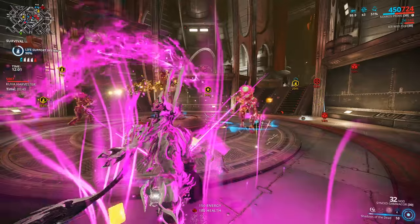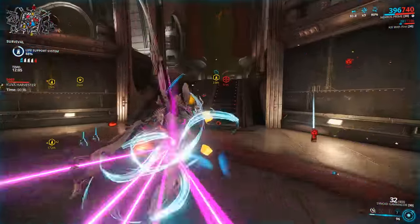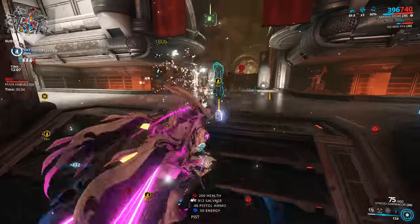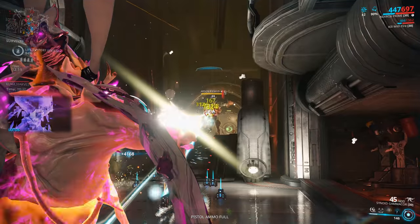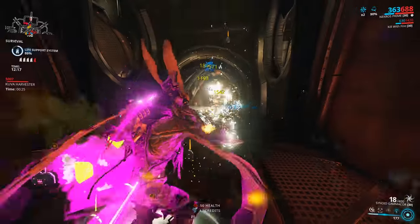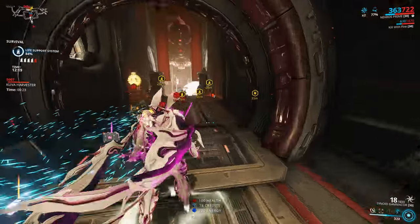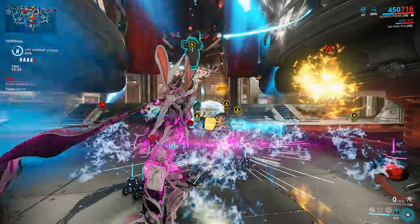214% power strength is needed for Shadows to give you that 90% damage reduction. Anything lower than 214% and you get less damage reduction, so if you're comfortable with less then you could drop it down and avoid the low efficiency that comes with Blind Rage. You could drop out Blind Rage and put Intensify in instead, or whatever mod you want.